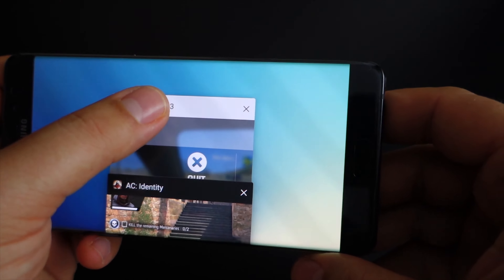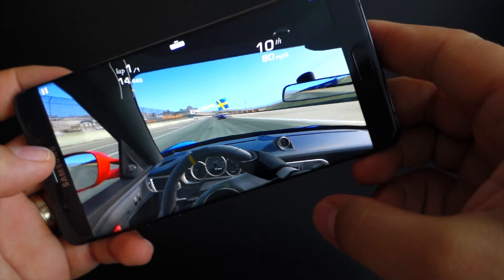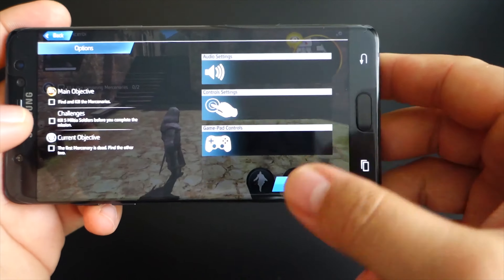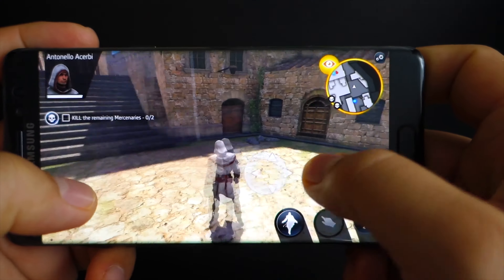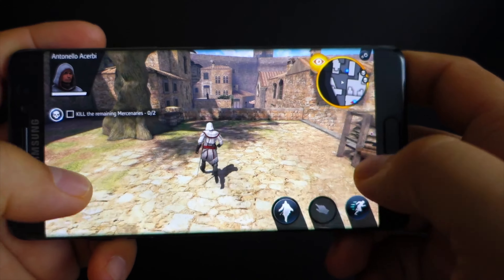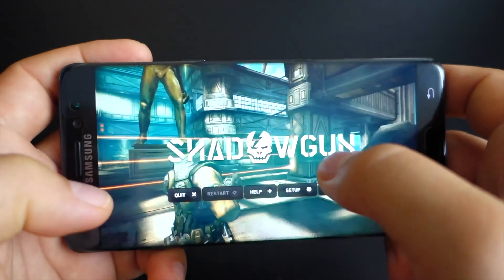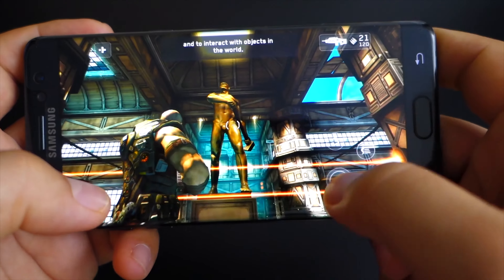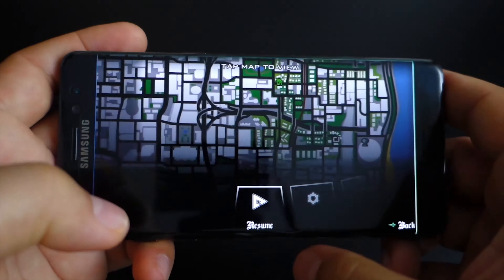Let's go into the first game — Real Racing 3. Wow! The game is running in the background. Let's open the second — Assassin's Creed. Wow! The smartphone didn't close the game. This is real multitasking. Let's go into the third — Shadowgun. This game is running perfectly. In less than one second you can switch between these games.